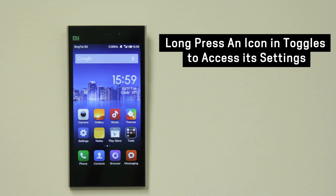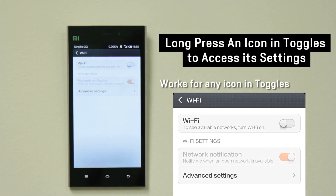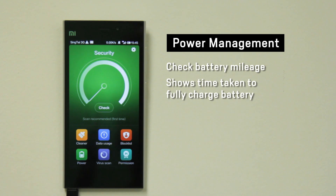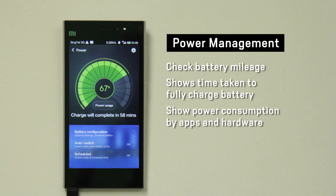In MiUI, you can now long press an icon in Settings to access its menu. You can also check how long your battery can last and how fast your battery can charge.